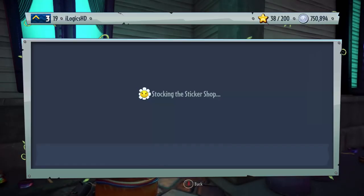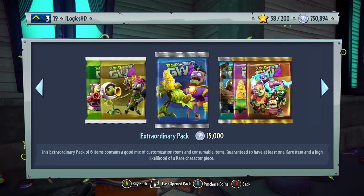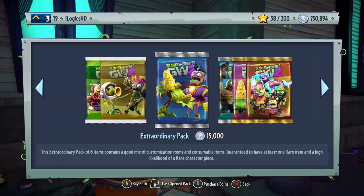Welcome to our Plants vs Zombies Garden Warfare video. Today we're going to be doing 50 Extraordinary Packs. My maths isn't going to fail me today — I'm sure we can get 50 out of the amount of coins that we have. If you guys are new to the channel, I recommend subscribing for more content like this.